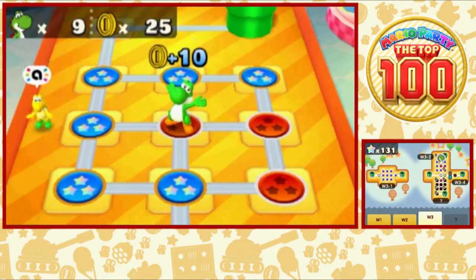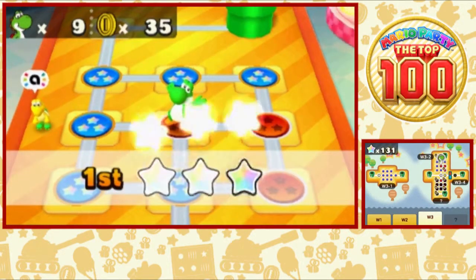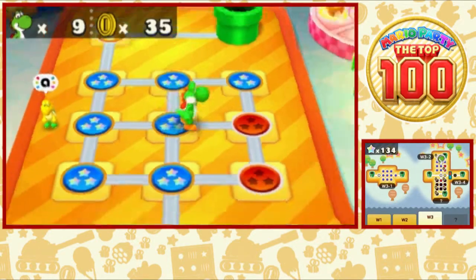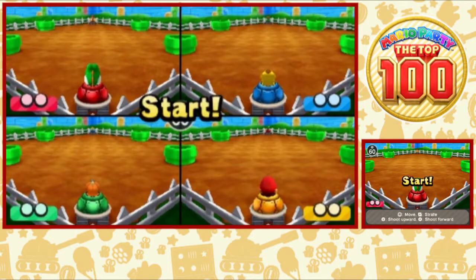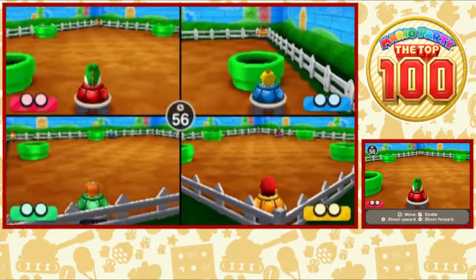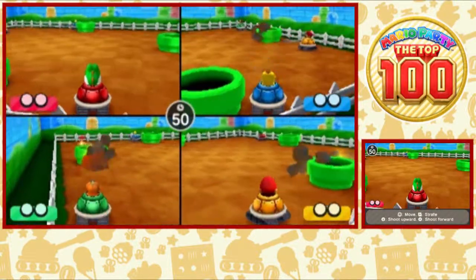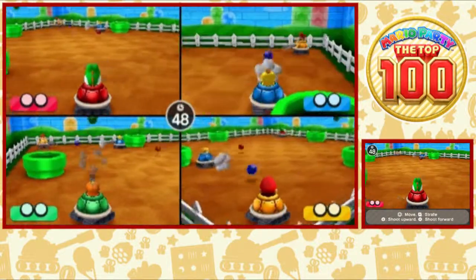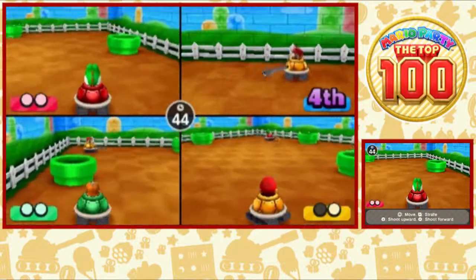Hopefully that's one of the last Mario Party 9 minigames. Mario Party 9 is highly regarded as one of the worst Mario Parties — the boards suck, the rules suck, and I think it has really weak minigames. Next up is Shellshocked. Peach has been dispatched.